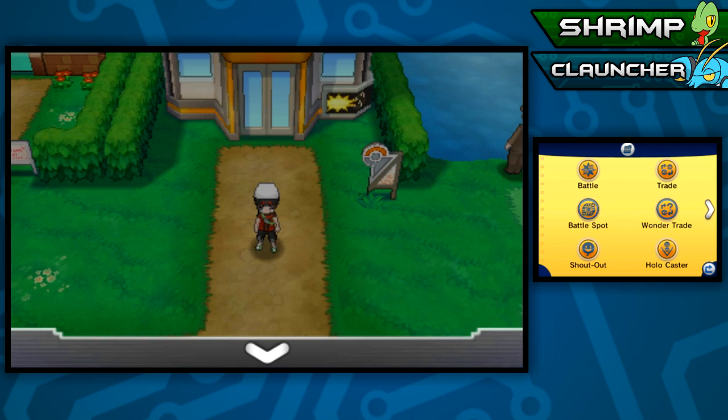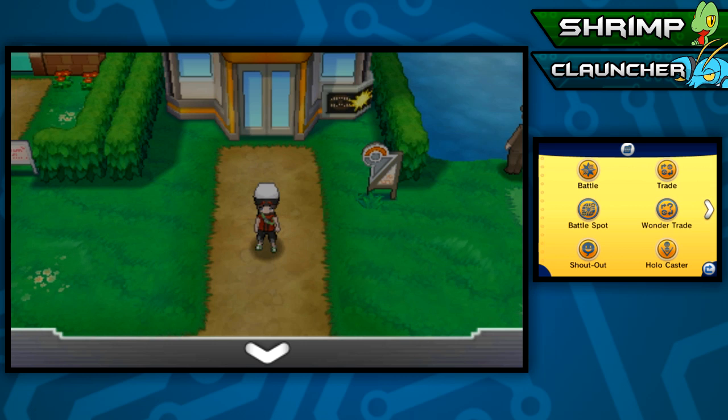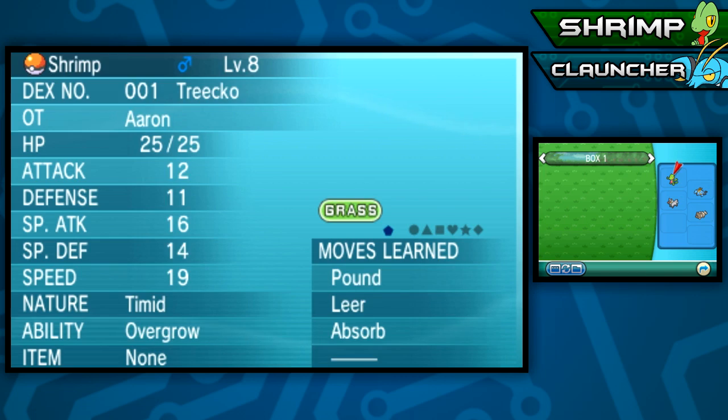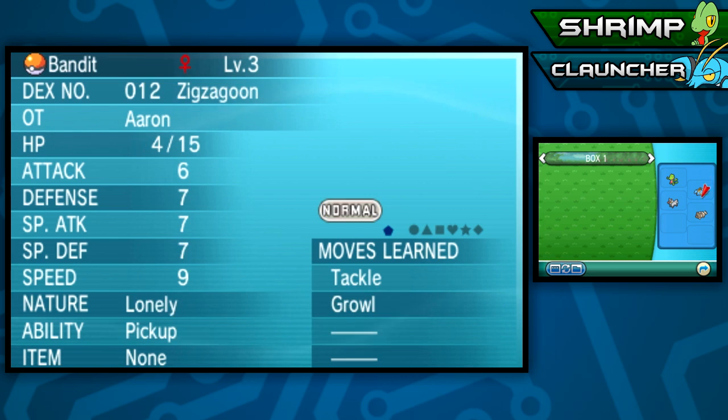So now if we get another Clauncher, I have the ability to trade it back and get a new Pokemon. Let's do another trade real quick. Let's check out this Clauncher - wow, that's a pretty good one. It knows Swords Dance, Crabhammer, Bubble Beam, and Flail. Awesome!